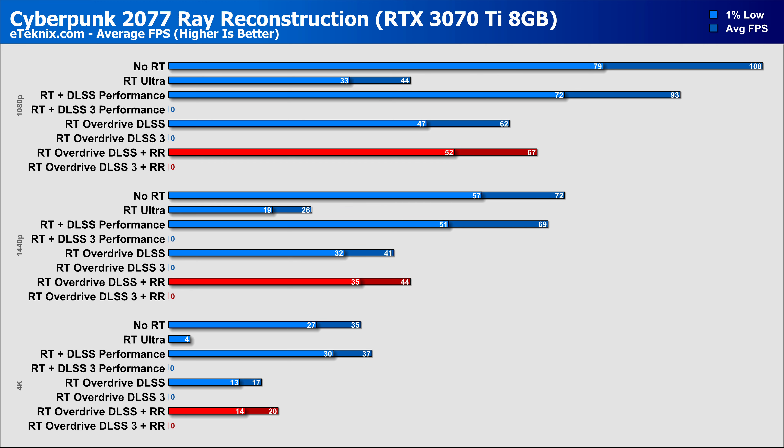Continuing down to the RTX 3070 Ti, where reconstruction gives an uplift of 8% more performance at 1080p, while 1440p sees frame rates drop to the low 40s, though we still see a 7% increase with ray reconstruction enabled. Moving to 4K, the gain is much larger at 18%, but we're really at the level where you wouldn't be enjoying the game at 20fps. The RTX 3070 with reconstruction turned on at 1080p still sees numbers above 60fps and an uplift of just under 15%, while 1440p sees a smaller increase of just 5%, still coming in at what you'd class as playable.